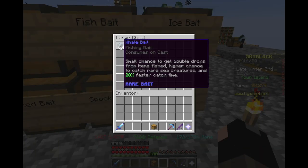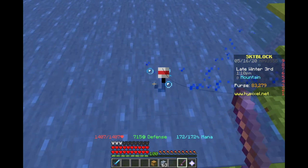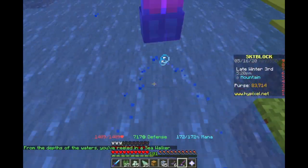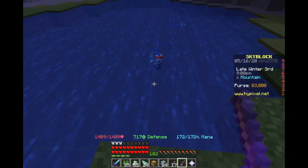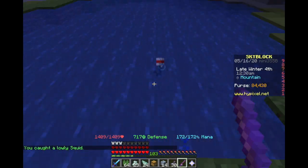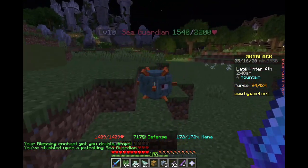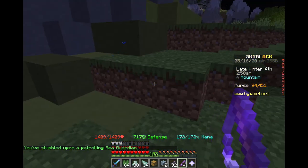The whale bait is supposed to be the best bait in the game and is the most expensive to craft. It has a small chance to get double drops from items fished, a higher chance to catch rare sea creatures, and a 20% faster catch rate. It requires a fish bait, a light bait, a dark bait, and a blessed bait to craft — making it the most expensive, possibly in the range of 500 or more coins. As I progressed and got more serious about leveling fishing, I definitely started going for whale bait. But in this video we're going to go into the specifics of how good it actually is, since a lot of those stats are quite opaque.